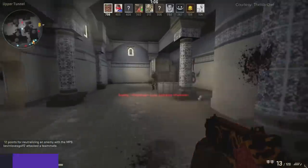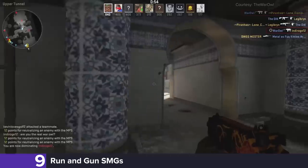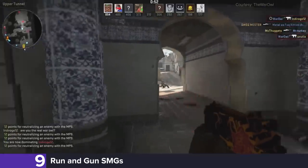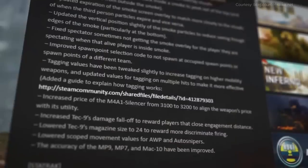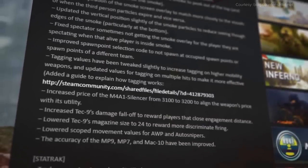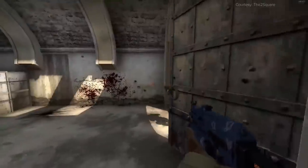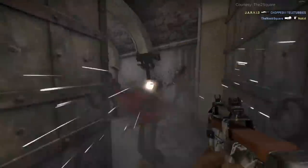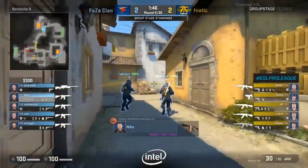Taking the number 9 spot, we have the Run and Gun Update. Valve's philosophy when it comes to updating CSGO seems like they're always trying to balance around a problem rather than addressing it directly. And in 2015, Valve changed the SMGs with the hope of tackling the Tec-9. This update allowed players to run around like absolute maniacs, popping heads in the process, and creating an environment where you can run and gun in a game where you're really not supposed to.